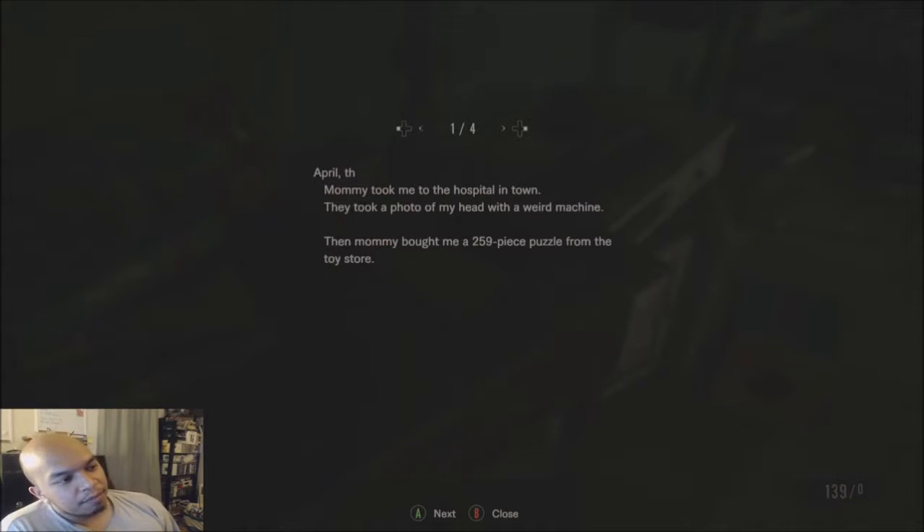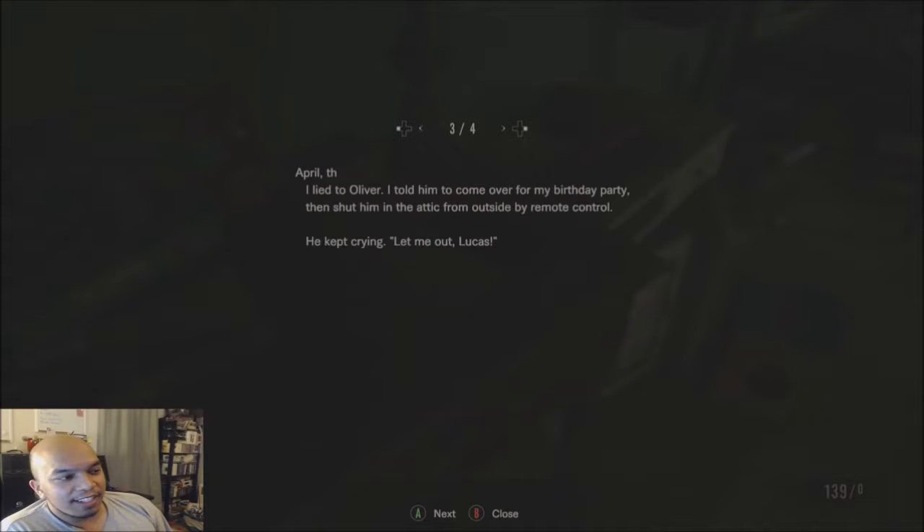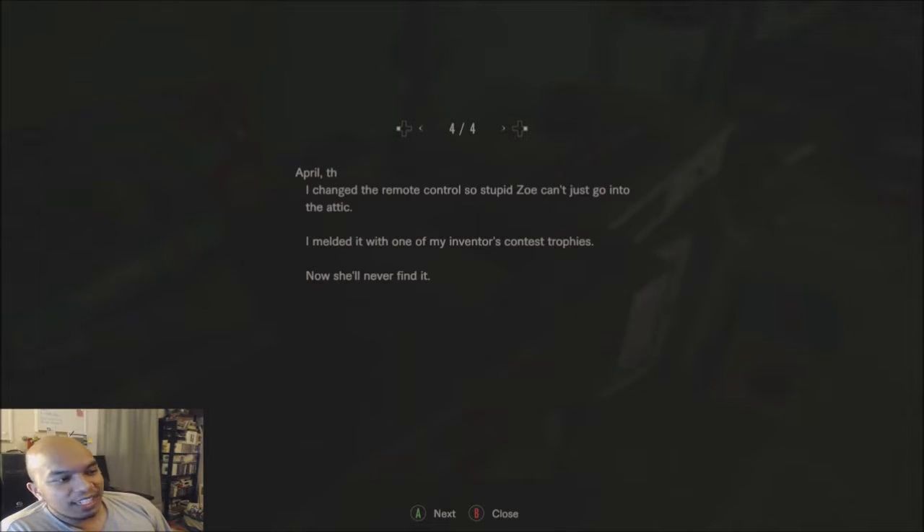April — Mommy took me to the hospital in town. They took a photo of my head with a weird machine. Then Mommy bought me a 259-piece puzzle from the toy store. Stupid Oliver keeps teasing me, you're a crazy head. I lied to Oliver — I told him to come over for my birthday, then shut him in the attic from outside my remote control. He kept crying 'let me out, Lucas.' I changed the remote control so stupid Zoe can't just go into the attic. I melded it with one of my inventor's contest trophies. She'll never find it.